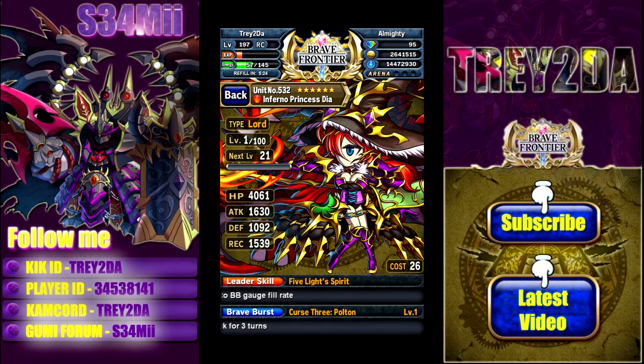Her BB is called Curse 3 Pulton. It takes 22 BCs to fill, and what it does is a 14-combo random fire element attack on all enemies, and adds Thunder Element to the attack for 3 turns. It's alright — I'm not a big fan of the random deal, but it is what it is.